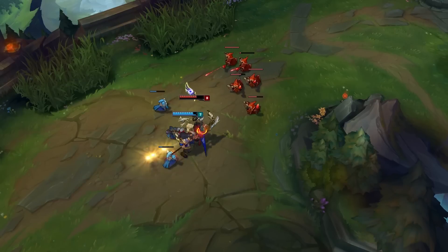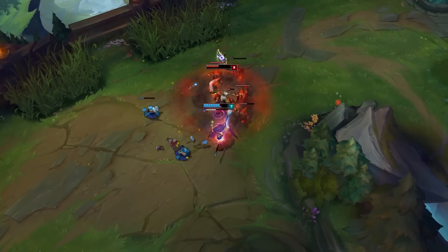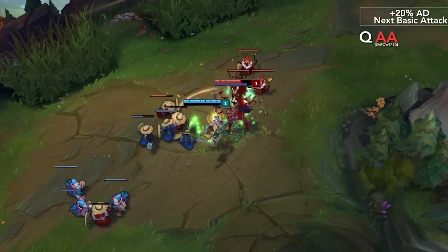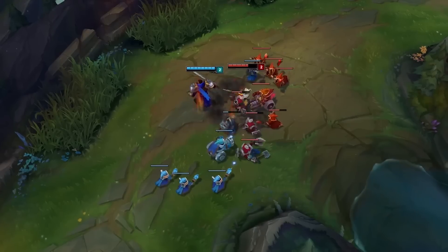Riven's passive is sort of like a Sheen. Every time you cast an ability, you get a stack, and on every attack you deal an extra portion of your damage to your opponent. To fully make use of Riven's passive, you want to weave in auto attacks as often as possible between spell casts. Typically in fights or trades, you want to use one auto per spell if you can afford to.